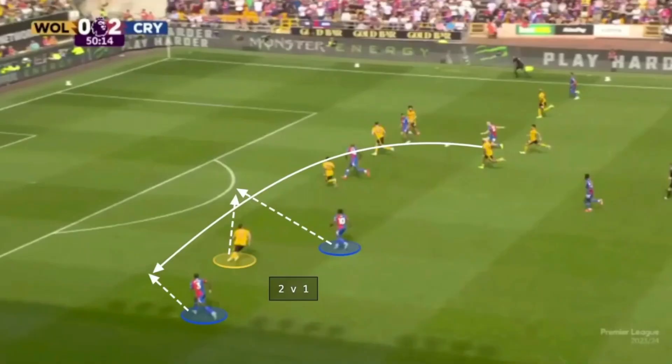Another massive aspect of Palace's approach is numerical advantages. Their front five naturally overloads a back four, which is typical in the Premier League. Palace often switch the ball to create a 2v1 against an isolated fullback — you can see here, I believe that's Will Hughes switching it over so that Tyrick Mitchell and Eze have that 2v1 where they'd be favourites to go on and score.